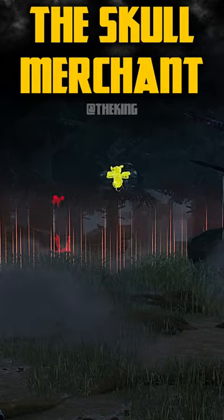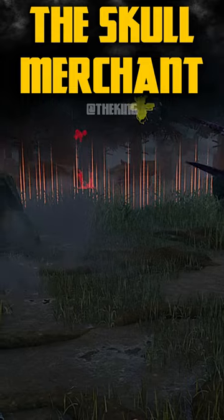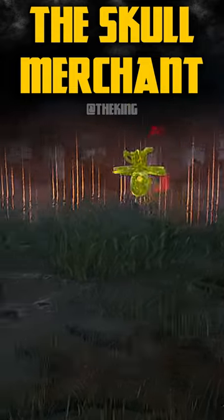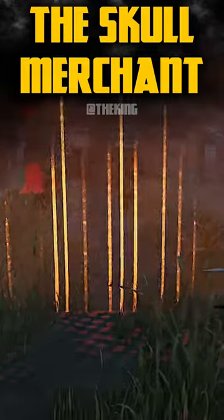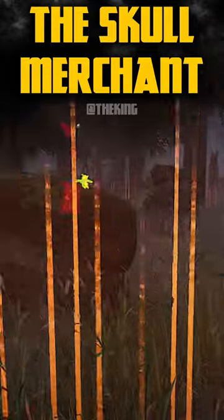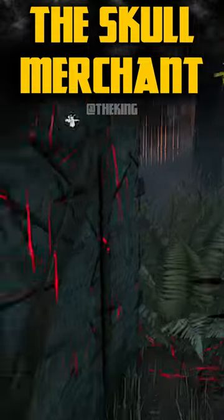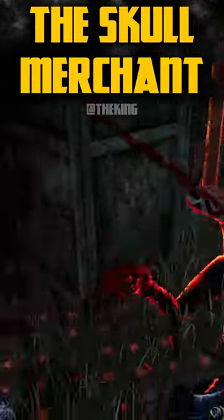Placing these drones will give a 20 meter radius that both you and the survivor can see. If a survivor steps into this radius or already is in this radius, you'll hear an audio cue and you'll also see their exact location on your tiny little radar. If a survivor spends too much time in this circle, they become exposed and you can one shot down them.